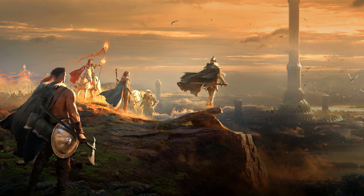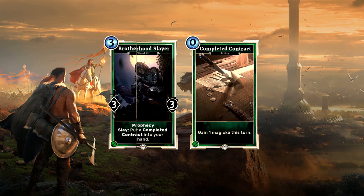So far a total of 6 cards have been revealed early and I will give you a look at each. We will start with the Brotherhood Slayer, a new agility unit that costs 3 magicka, has solid stats of 3-3, and not 1 but 2 keywords. First of all it is a prophecy unit, but on top of that also features the new keyword: Slay.